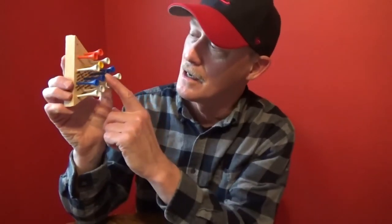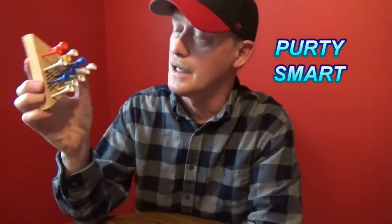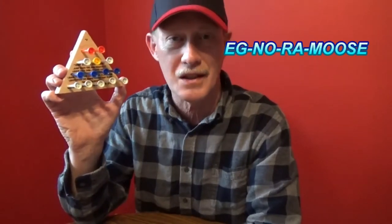I decided I wanted to figure out how to beat this game because I'm tired of being judged. Right here on the game it says: leave one and you're a genius, leave two and you're pretty smart, leave three and you're just plain dumb, leave four or more and you're just an ignoramus. I don't need to be judged while I'm waiting to eat my food at Cracker Barrel. So I'm going to figure this out and show you how to beat this game so you too can look like a genius whether you are or not.